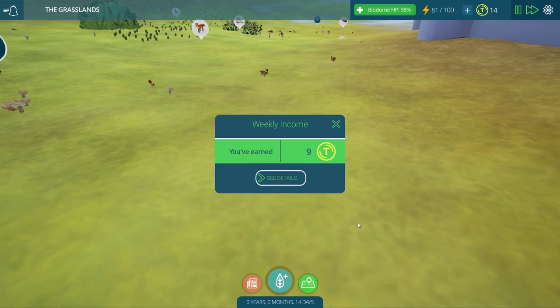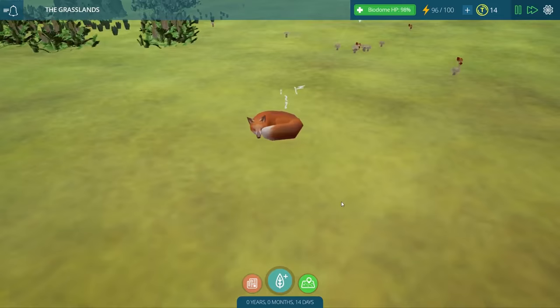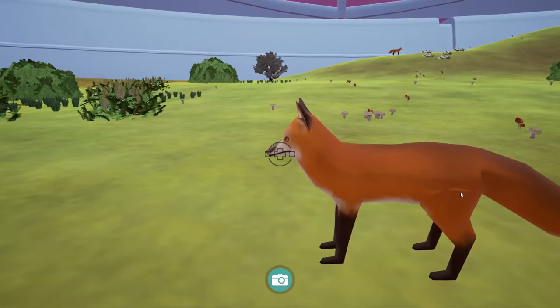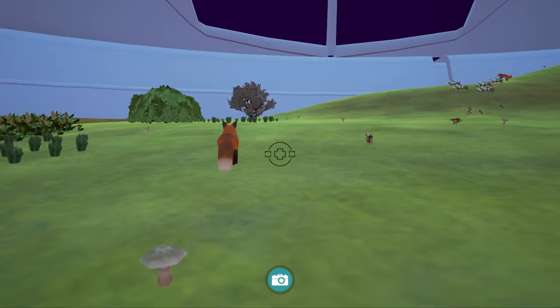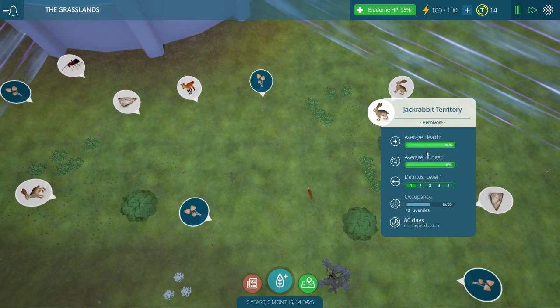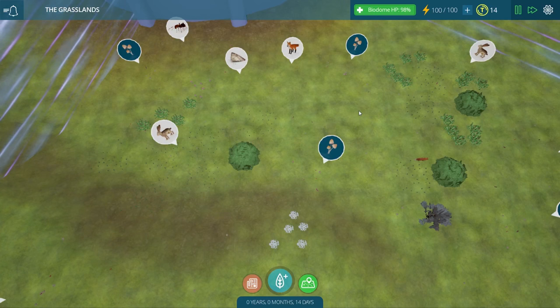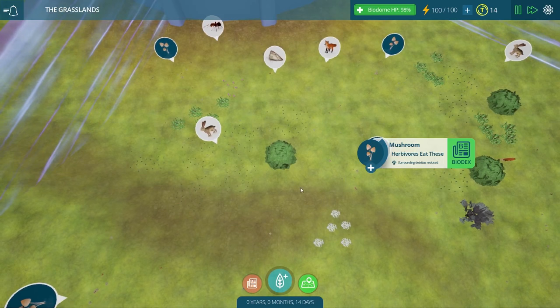This guy is so cute — look at him just curled up sleeping. We have another weekly income: nine Taito coins this time, so we're doing better. Our diversity score is almost at six now and the health is still very, very high. It looks like the foxes are getting a little bit too hungry — they've destroyed about half of the rabbit population already. That is crazy.